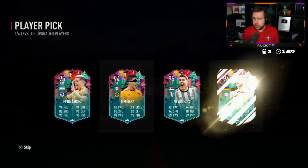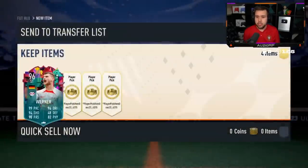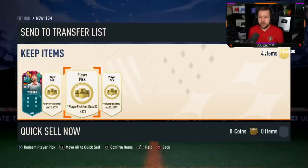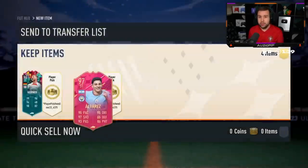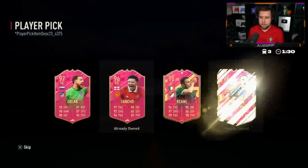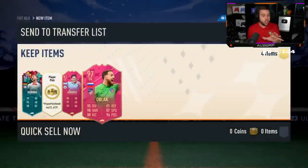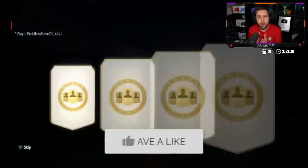Oh my god this is looking bad. The first two: Donovan, Sergio - that's much better, we haven't seen that today. Level Up Player Pick first: Timo, Enzo, Vlahovic - not the worst we've seen today, definitely not the best. Next three - 94 plus 30 player picks. I do like how they've pushed shapeshifters completely to the side and made it just 30 cards. Alvarez - it's a good start but not what you're looking for. You're looking for Ronaldo, Messi.